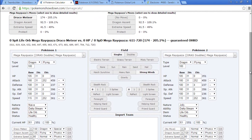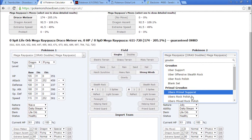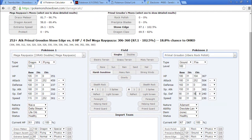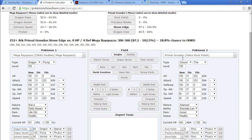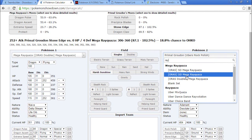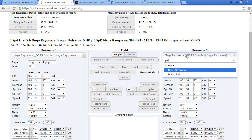Draco Meteor absolutely destroys other Mega Rayquazas at this point. Let's go back to Groudon with the Rock Polish set — no investment. Earth Power still doesn't knock out. Okay. Does Dragon Pulse knock out other Rayquazas? It does! Interesting. Why are people running Draco Meteor when Dragon Pulse kills things? Obviously Draco Meteor has that power when going up against other random Pokemon, but I'm going to go Dragon Pulse. Call me crazy. I'm going Dragon Pulse.